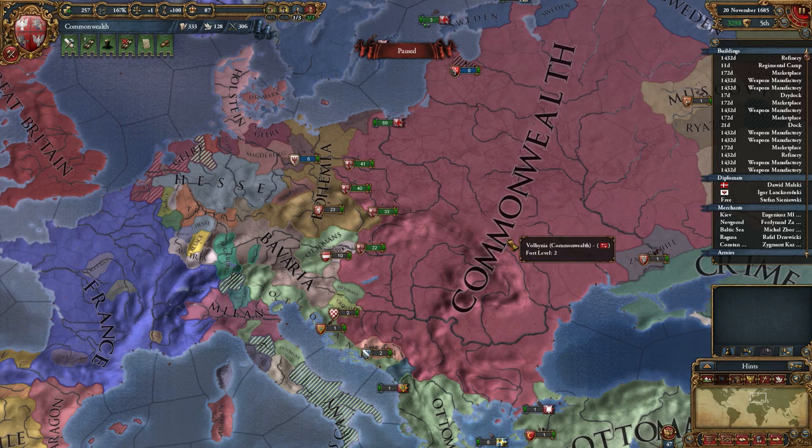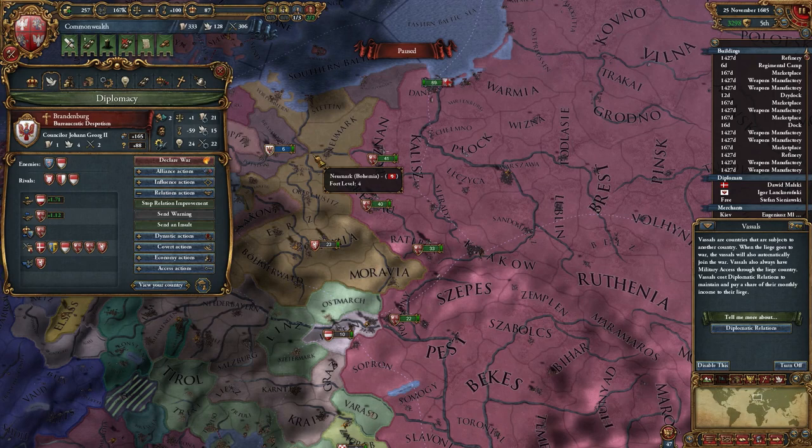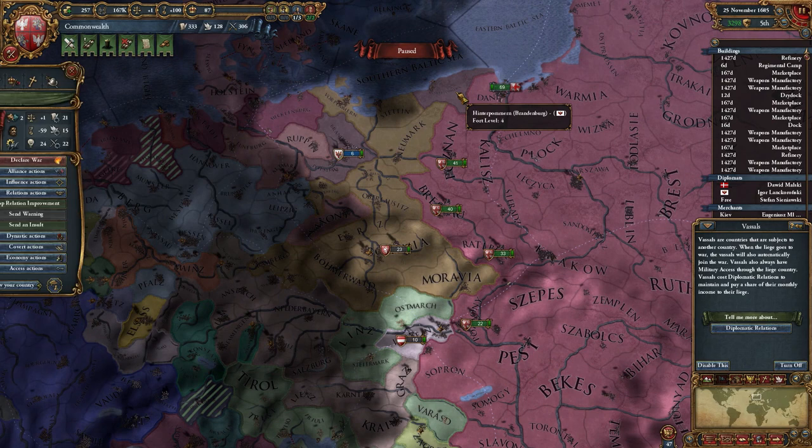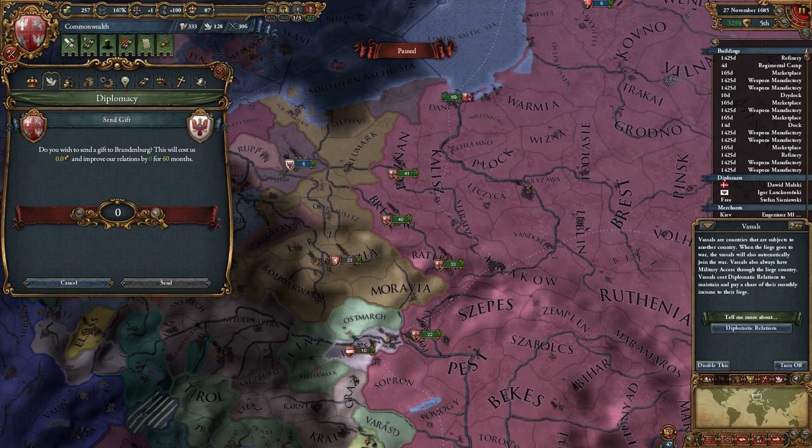I'm going to continue. I almost have enough opinion in Brandenburg to start annexing them. I'm going to wait for that and then probably go to war against Bohemia, which means I will have to fight Sweden as well, but I'm okay with that. I'm still waiting for my opinion to go up to 190. I can send them a gift right now — that should give me plus 15, so let's do it. I can actually get plus 25, that's nice.